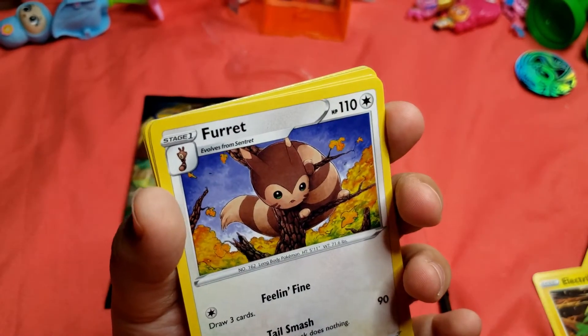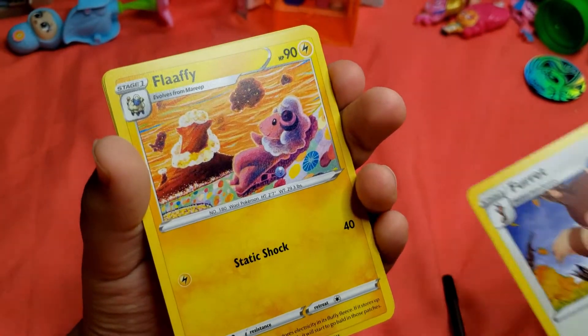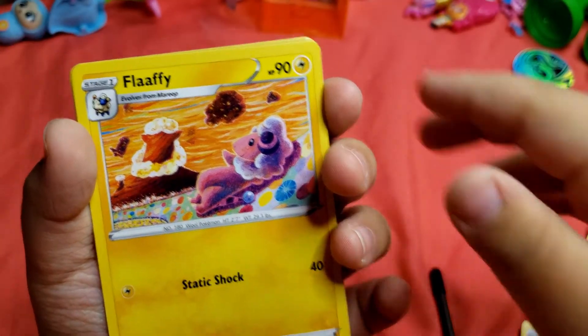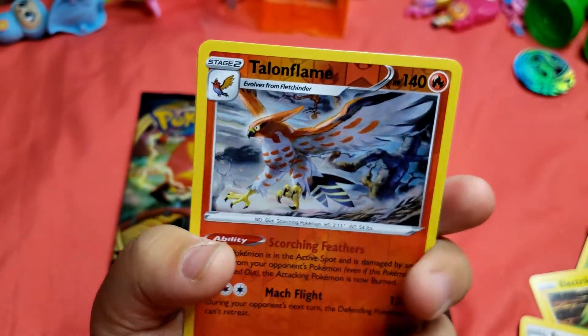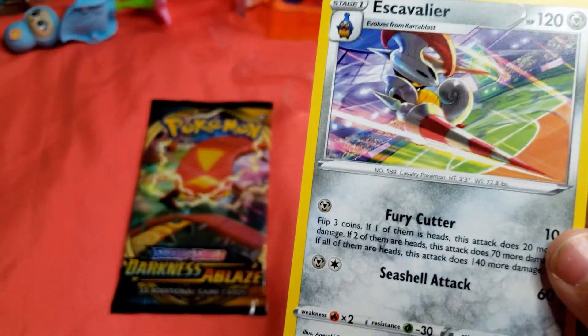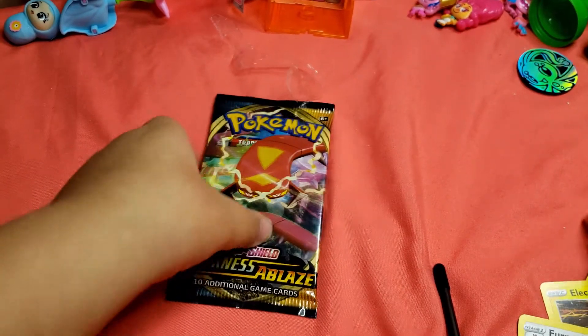A Sinistea — sock puppet Pokémon — a Flabébé, and a reverse Talonflame — that's nice. And our rare card is Cavalier.